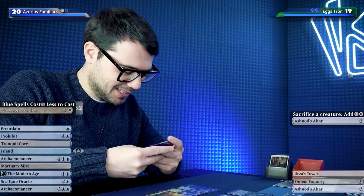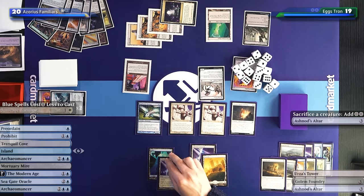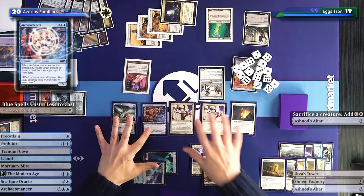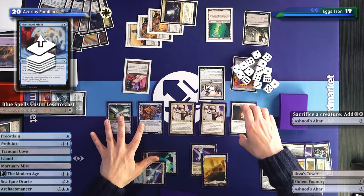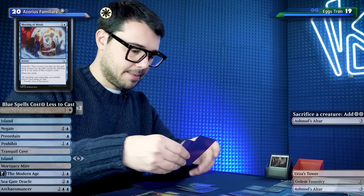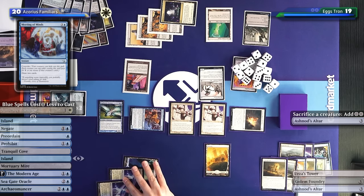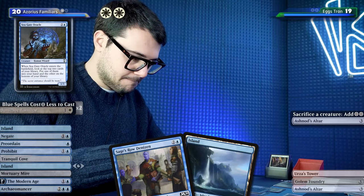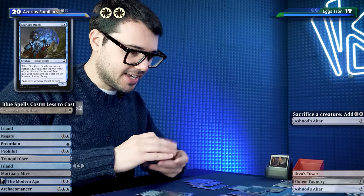Maybe for game three I'll bring back God-Pharaoh's Faithful. I have to draw exactly the two missing cards. One white floating: play Archaeomancer, return Meeting of Minds, then cast it immediately for free tapping two cards, drawing two more cards. Still one white floating. Drawing counterspells. Playing another white floating - two white floating, I play Seagate Oracle. I couldn't find Ghostly Flicker so the infinite mill loop isn't available - infinite attacks will beat me.